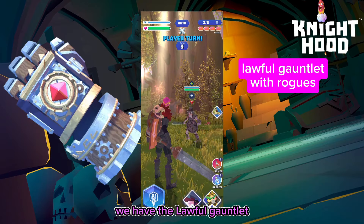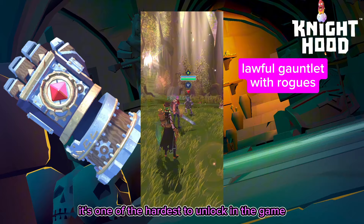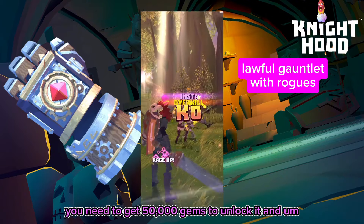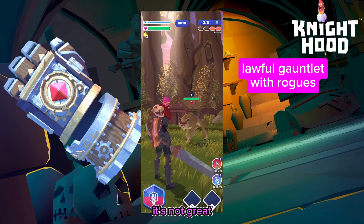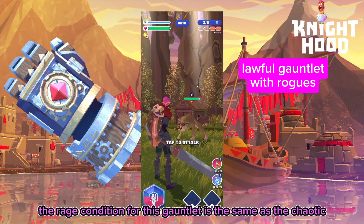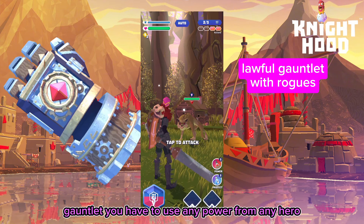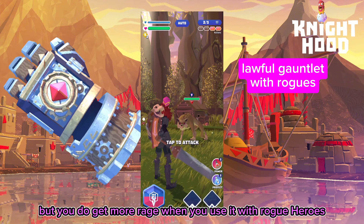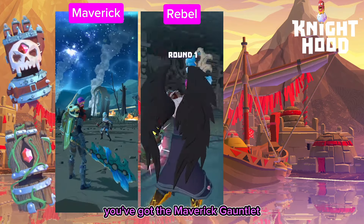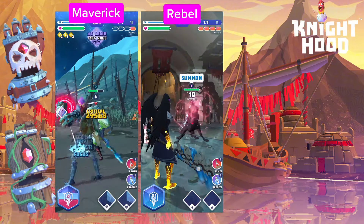For rogues there's the lawful gauntlet — one of the hardest to unlock in the game, requiring 50,000 gems. It's not great. The rage condition is the same as the chaotic gauntlet — you use any power from any hero — but you do get more rage when using it with rogue heroes.